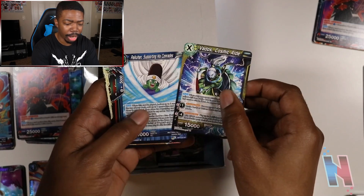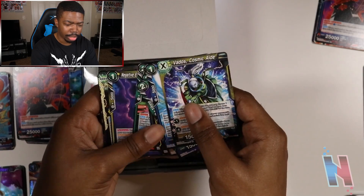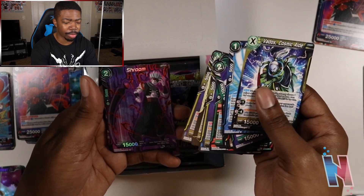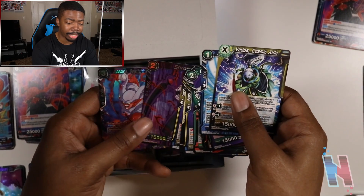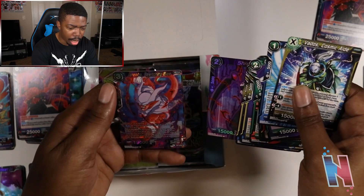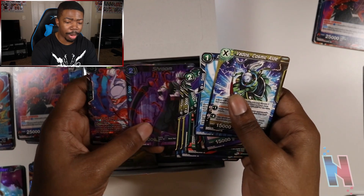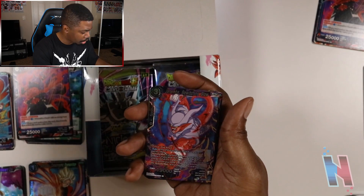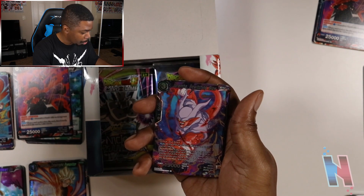Next up we have Vados — that waifu — Pycon, Goku, Gohan, Whis. Again, it's a common card so it's not too crazy. But I did say that I like this Shroom art, so to actually see it like this in a holographic state is actually pretty nice. Then — oh my — hello Janemba. Is that the Janemba we're aiming for? No, it's not. But that is definitely a clean card. I don't think this is anywhere on the list actually. I know that Shroom card is definitely not on there either.